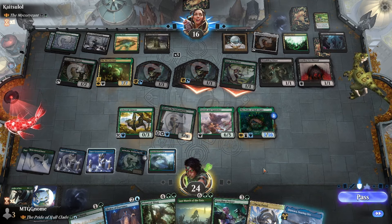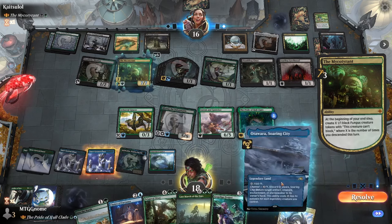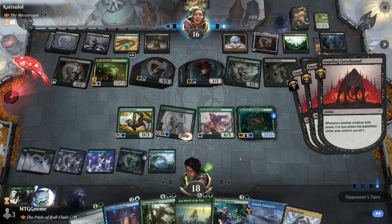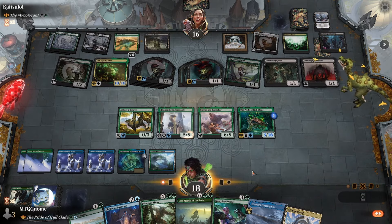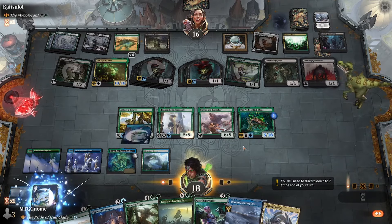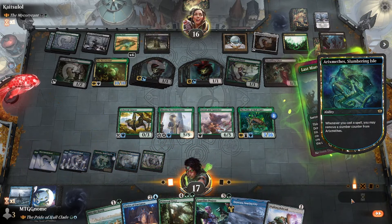Let's not block anything — I don't want them to blow up the Pride or Saruk/Goreclaw because we can win next turn actually. I don't want them to scoop. Let's see if I can win with Last March of the Ents. Otawar — if I sent their commander back now they would definitely scoop. I think me just playing Last March of the Ents right now would make them scoop.